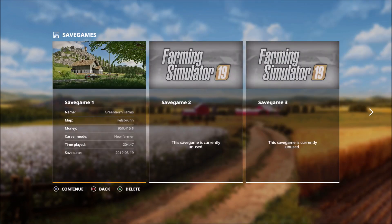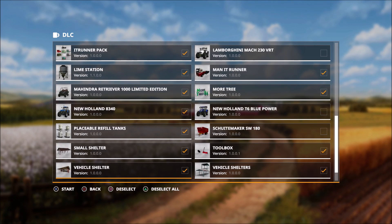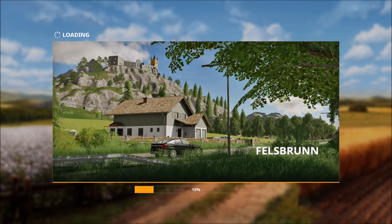Once you download all your mods and whatever you want to add, just load up the game. Once it comes up, you'll have to go in and find the mod you just installed and then select it, so that when you go into the game it'll be available. There it is on the right — hit Square to select it, then hit X to start up the game and it'll load in.